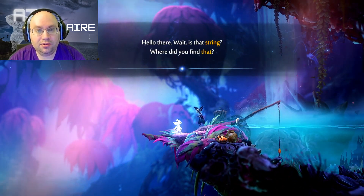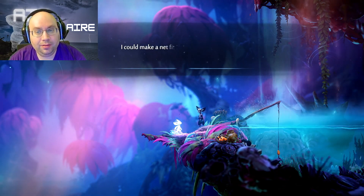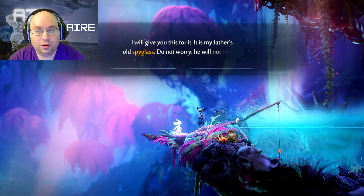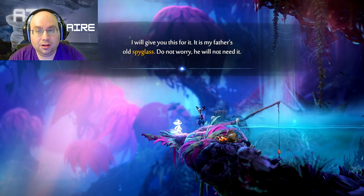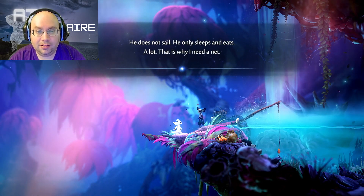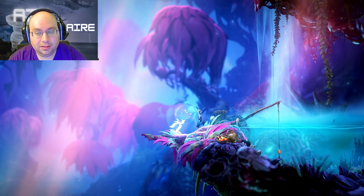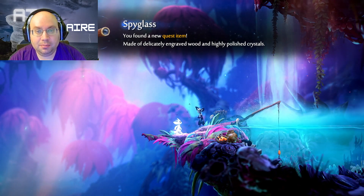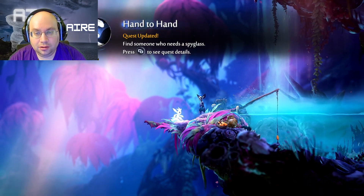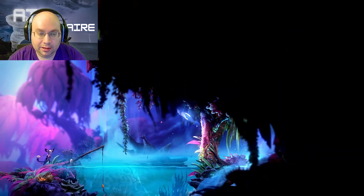'Wait, is that string? Where did you find that?' This is the guy we had to get the string for, for hand-to-hand. He says: 'I could make a net fit for the finest fisher mochi. I will give you this for it — it is my father's old spyglass. Do not worry, he will not need it. He does not sail, he only sleeps and eats a lot. That is why I need a net.' So we got the spyglass — made of delicately carved wood and a highly polished crystal. That goes to Molay in the town.